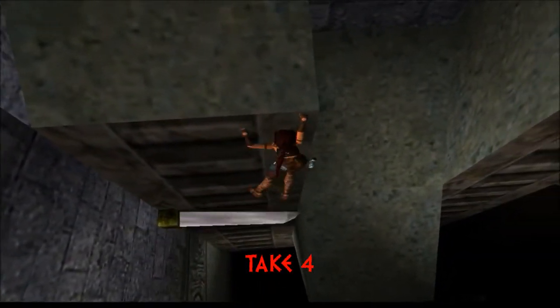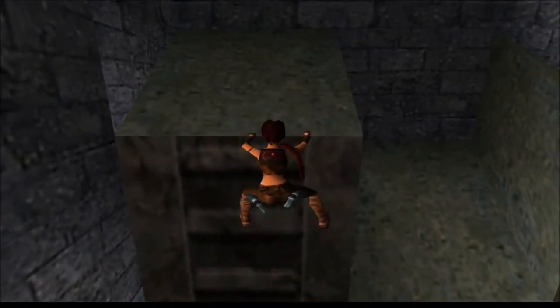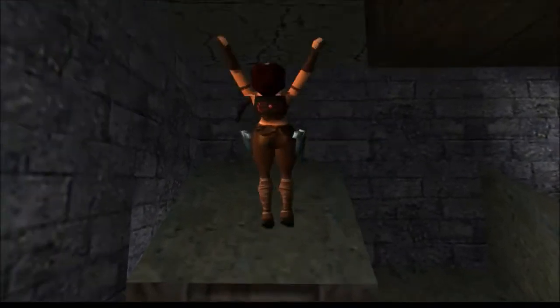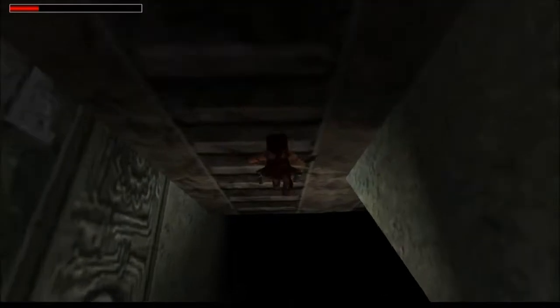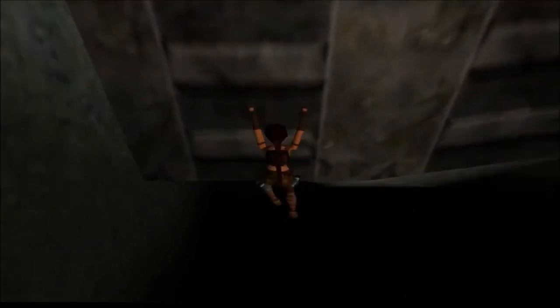The first thing we want to do is get a secret — the first secret of the game. Finally, a secret! I'll just press zero on the keyboard to use a med pack.